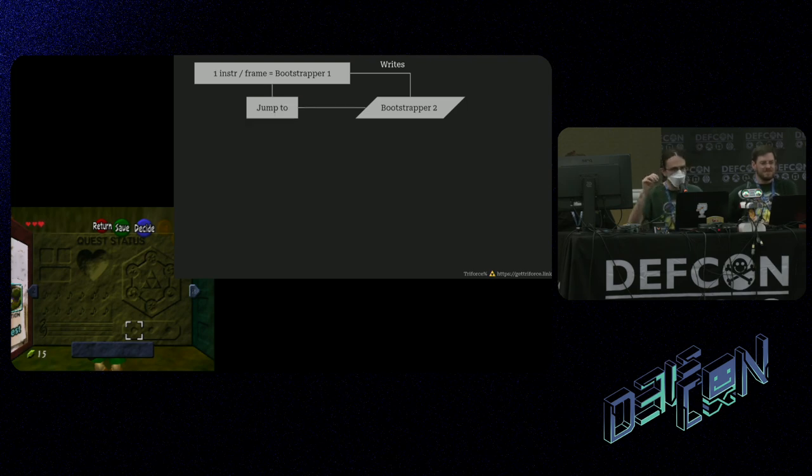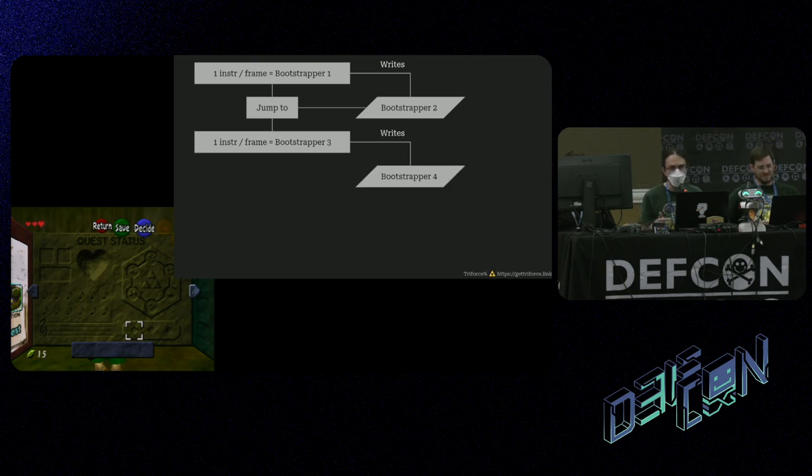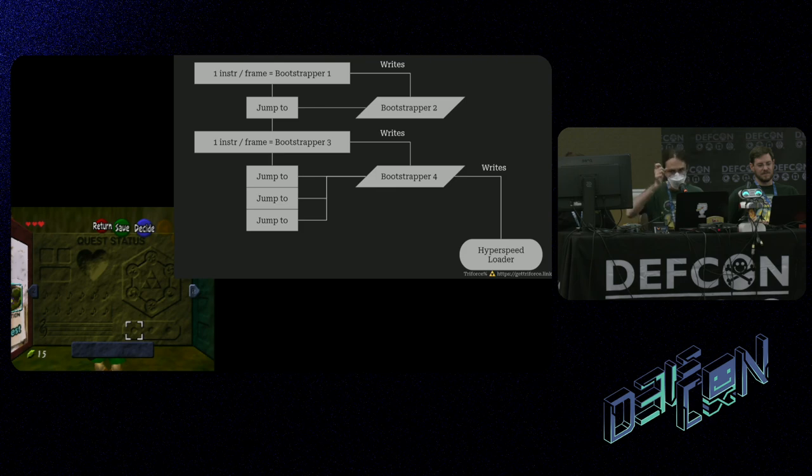We don't have time to go over the entire chain, but it goes from rock rotation to Link's rotation, then from Link's rotation to the controller input. We start executing the memory containing the state of all the buttons and control sticks as code — that runs one instruction per frame. That collection of one instruction per frame over many frames is Bootstrapper 1. The function of Bootstrapper 1 is to write Bootstrapper 2 into memory. We then run one controller input as code to jump to Bootstrapper 2, which changes how controllers are polled. Then one instruction per frame again gives us Bootstrapper 3, which writes Bootstrapper 4 into memory. We then jump to Bootstrapper 4 repeatedly, and it takes the rest of the controller input and writes it to memory — that is the first big part of the payload, called the hyperspeed loader.